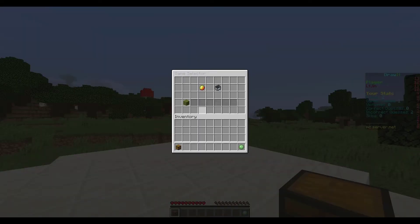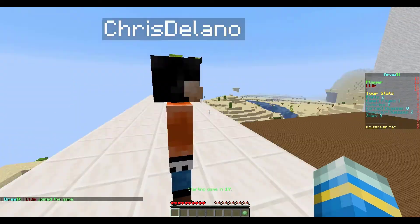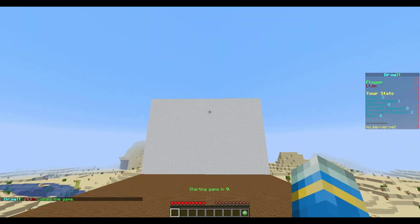Hey guys, welcome to another Spigot plugin tutorial. Today it's on the Draw It minigame, which allows you to play this awesome minigame where you have to draw something on the board and other players have to guess what it is. You may have seen this in other games or in real life - this is the Minecraft Spigot version. We're already in the game and it's starting in a couple of seconds.